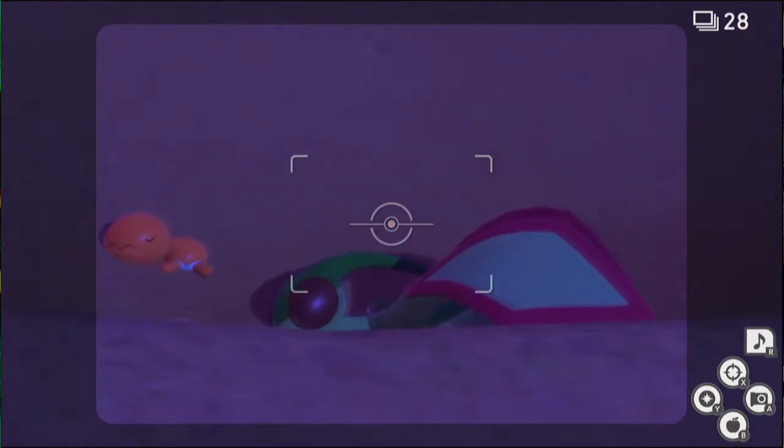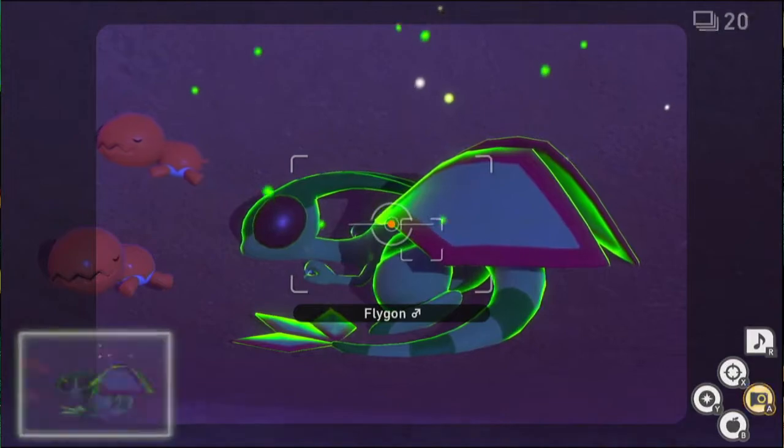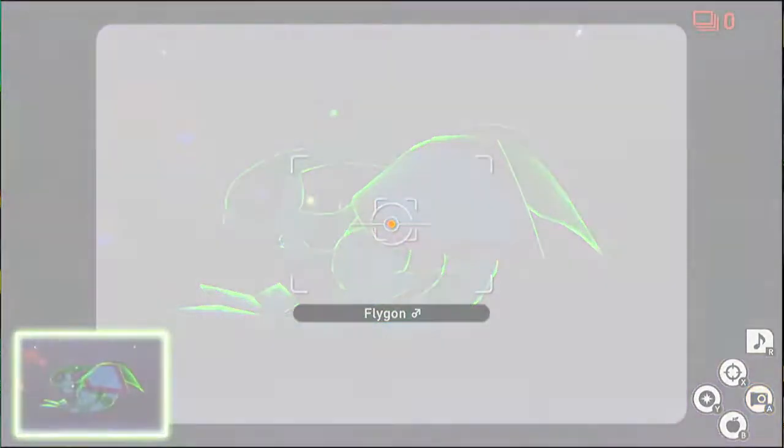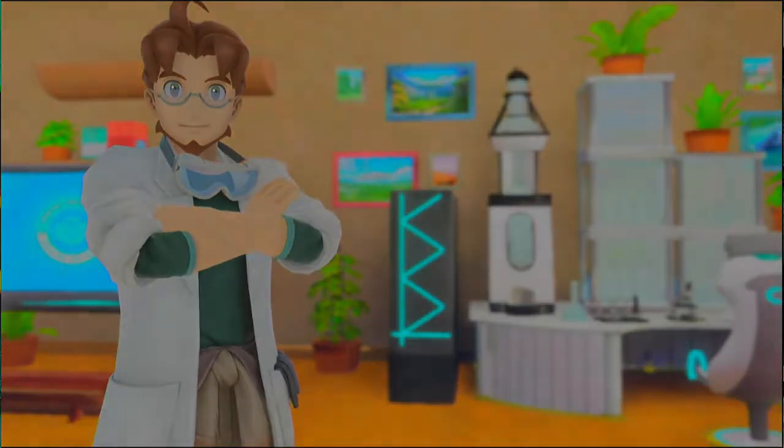If you used more bursts on the Kangaskhan, that's good. If you used them all, save at least one picture each for Tyranitar and Flygon at the end. The Kangaskhan is the one that gives you the most points in this course — its roar seems to trigger at random times.